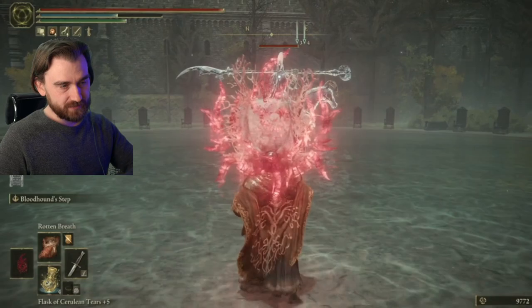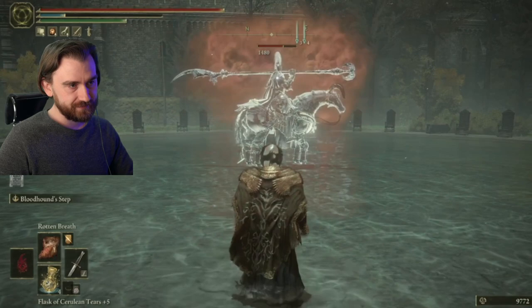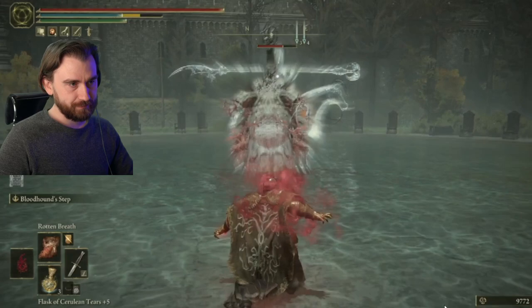It doesn't matter if you stagger, so use whatever you like here. I just like poison breath — it's pretty effective. There's a lot of damage, like 50 on damage there, mana up.